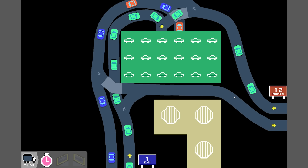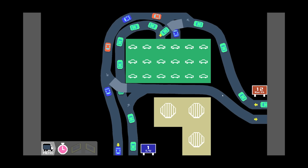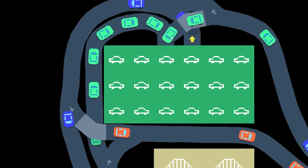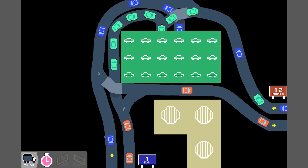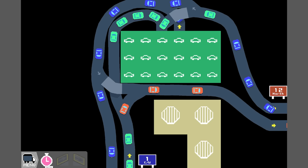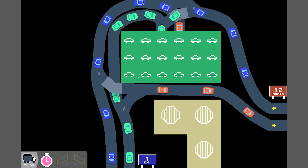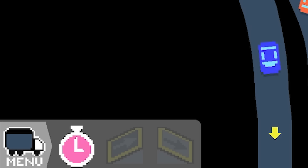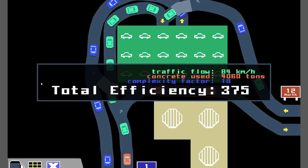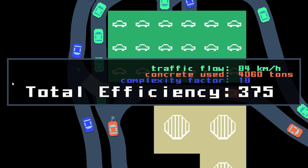He didn't say network complete, he said 'around the outside' — as Eminem once said. We've got a bit of a traffic jam going into the flying saucer shop. Although, why wouldn't you? Because then you don't have to leave — that's why there's no green cars leaving. We're all just getting our flying saucers and flying away. Let's press simulate. It's not actually clogging up too bad, it's moving quite freely. 375 — I think we'll take that.